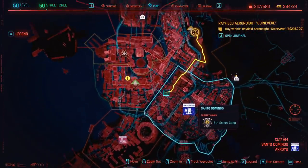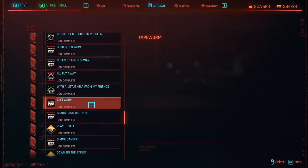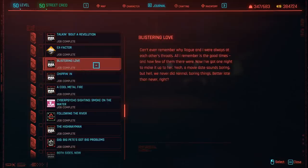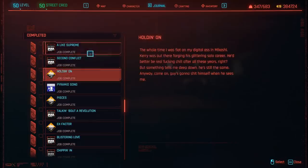To get this side quest, you must first complete the following quests. First, complete the main quest Search and Destroy, which finishes with Tape Worm. After completing Tape Worm, you get the side quest Chipping In. Once you've done that, you get Blistering Love. Then after finishing that, you get Holding On, which carries on to Second Conflict and A Like Supreme — which is what this video is about.